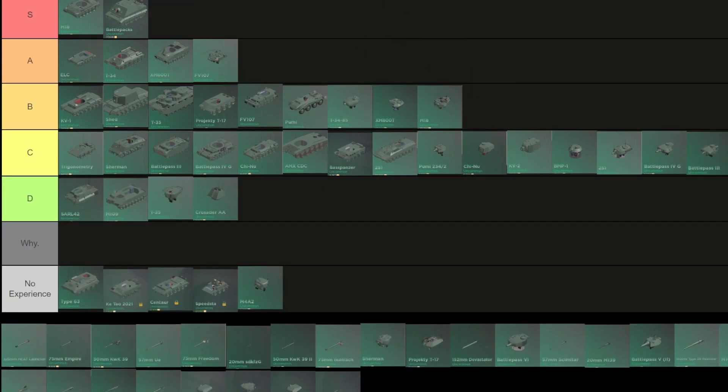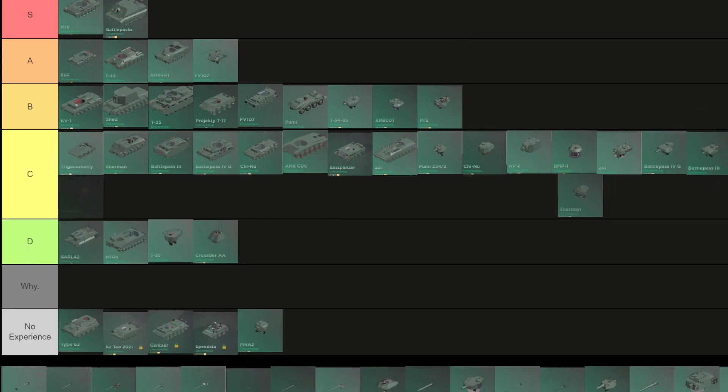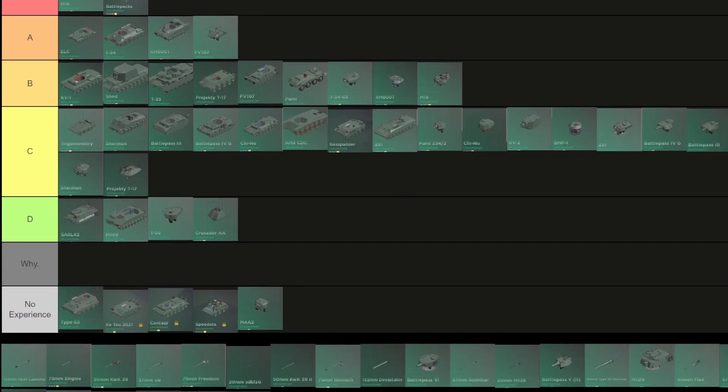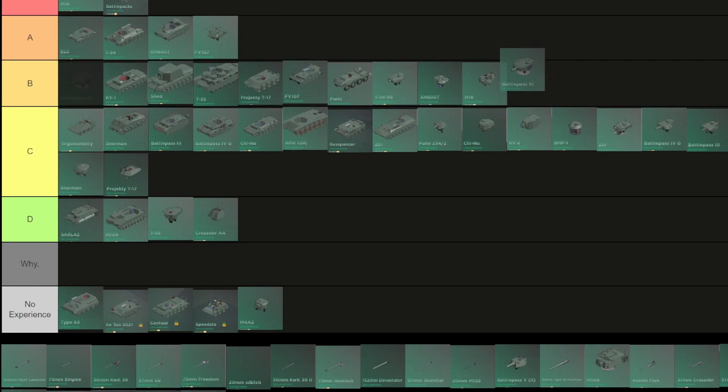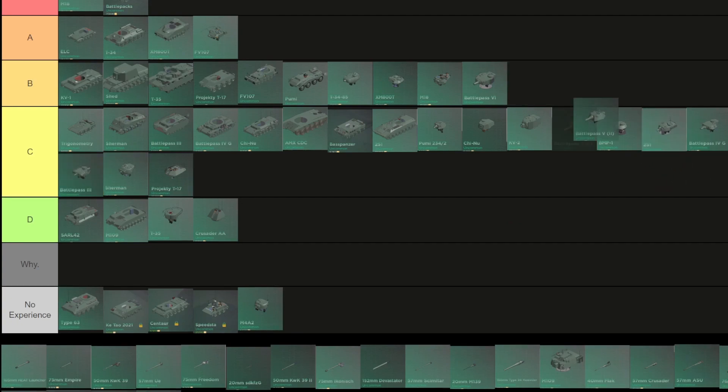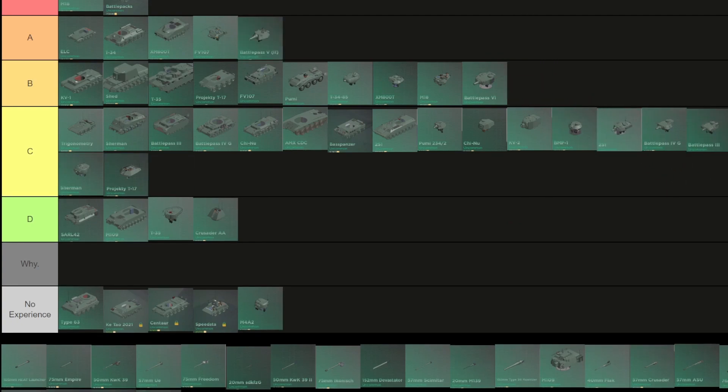M18 turret: B — same reason. XM Sherman: C — just another mediocre turret. Kroyak T17: C. Tiger turret: B — it's got incredibly good armor but it's a bit slow. Battle pass 4 too: better than the Tiger turret since it moves faster and armor is comparable — A.